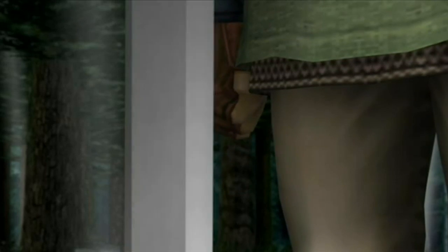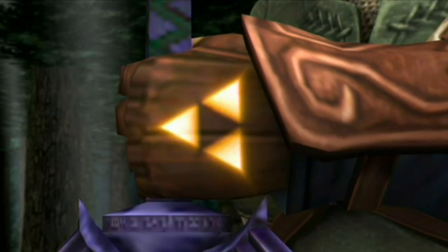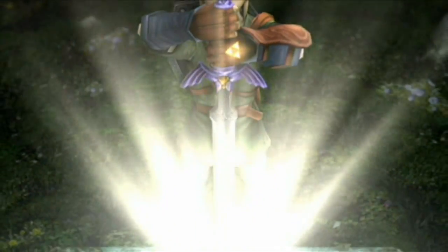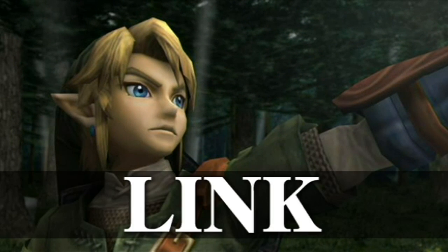Damn, the one badass protector of Hyrule — Link. He's back in Super Smash Brothers for Wii U and 3DS, as he's been in every single game so far in this series, and he is one of the greatest characters in Super Smash Brothers. Link is back this time around with his Hyrule Shield and Master Sword.